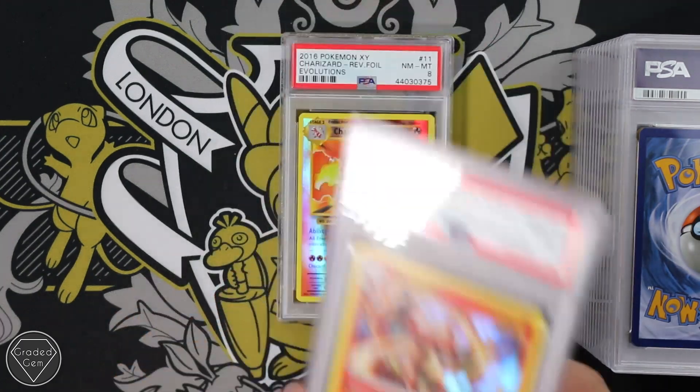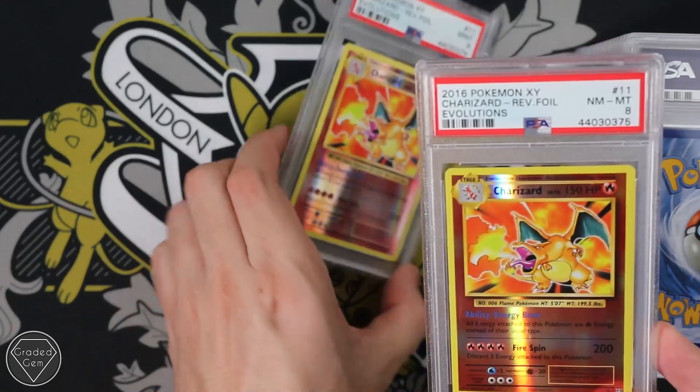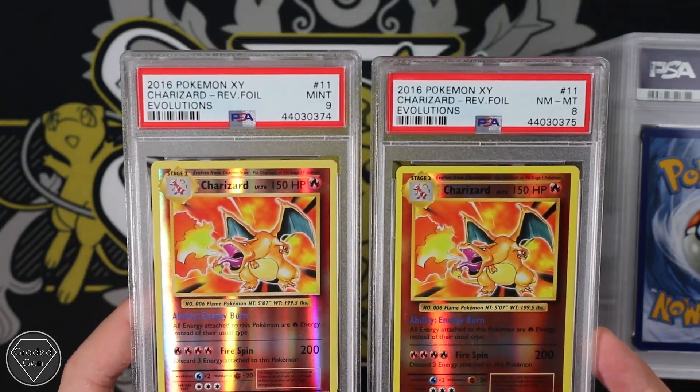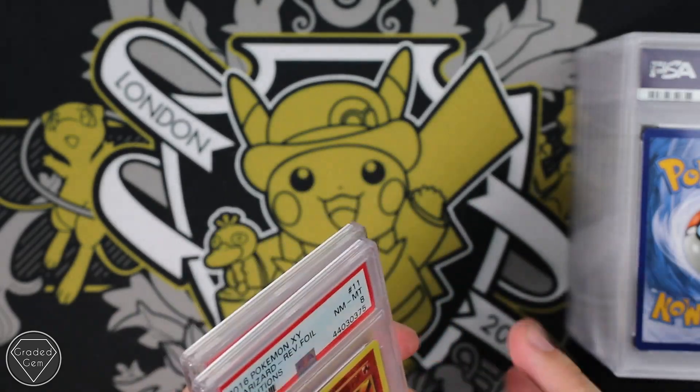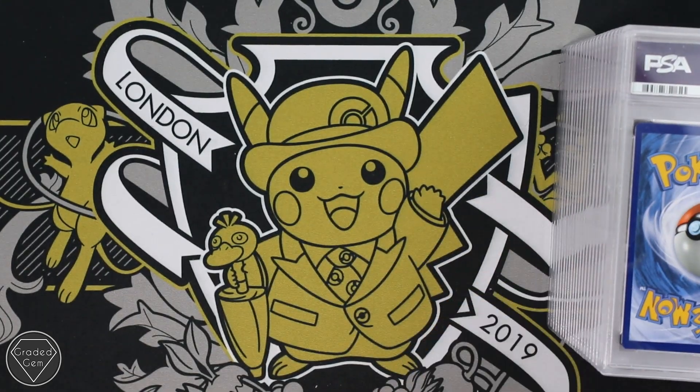And another one. And then we have two Reverse Foil Evolutions Charizards — one with the Near Mint 8 and one with the Mint 9. Hope you enjoy all of those and you'll be getting those in the post very, very soon.